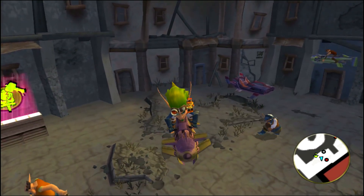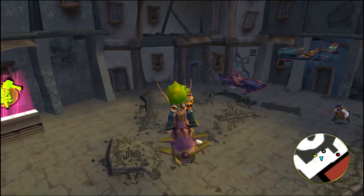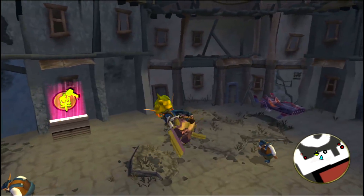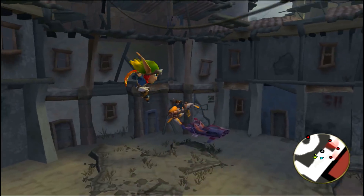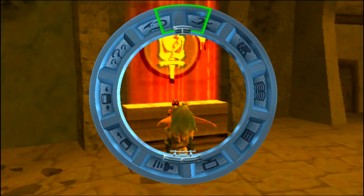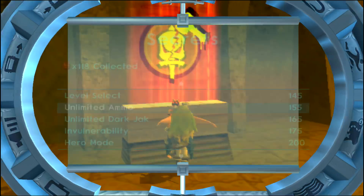What's going on everybody? Super Saiyan Paul, back at it again with another episode of Jak and Daxter HD PS4 Collection. This is actually pretty cool having a big-headed Jak because when I was a kid, I was like, look at his hair - it's like Super Saiyan 3. Anyway, we're about to do some more side missions. We currently have 118 Precursor Orbs. The goal right now is 155, if I remember correctly - that was the goal to get unlimited ammo.